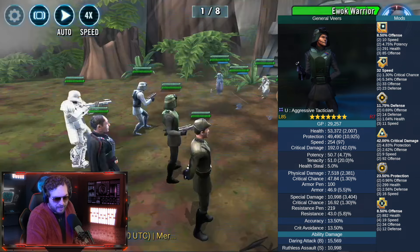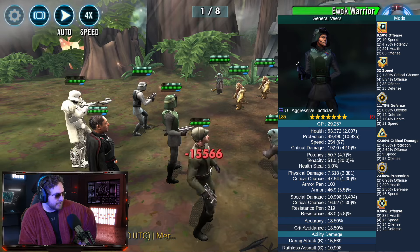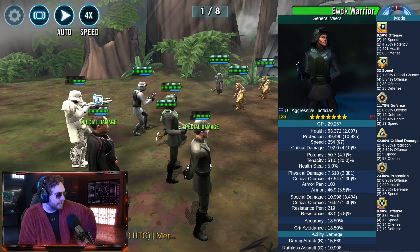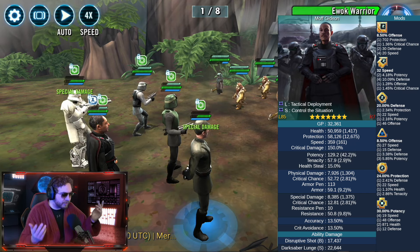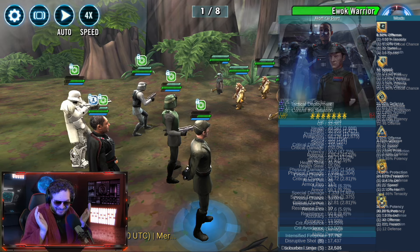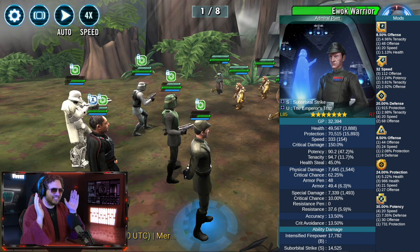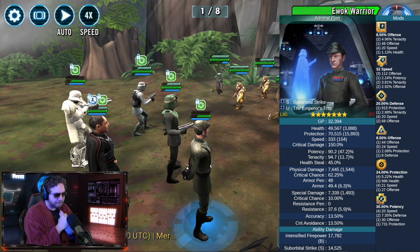I can almost guarantee I played the RNG like 20 times until it finally came together. There's so much preloaded turn meter but luckily Piett gets a couple of counters. The trick to Challenge Tier 3 - don't have a pre-taunting tank because they just kill the tank way too quickly. Characters like Shoretrooper, and the hope is they'll hit Piett and he'll counter-attack, building Emperor's Trap.